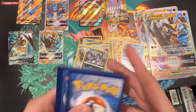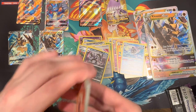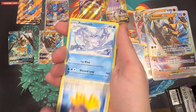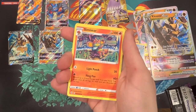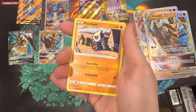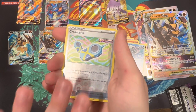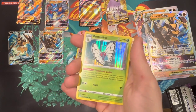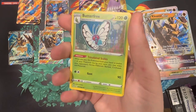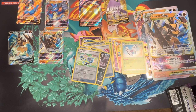Second Fusion Strike pack — I have good feelings about this one. We got: Energy, Sponge Gloves, Frosmoth, Snom, Cleffa, Pansage, Wooloo, Pancham, Galarian something, Dracovish, Kloros Receiver, and a Butterfree Holo. Not a great pull, not a bad pull — I'll check if I need that for my master set.